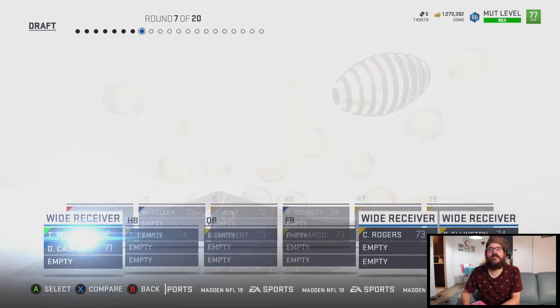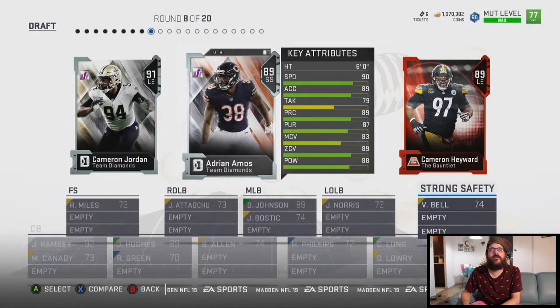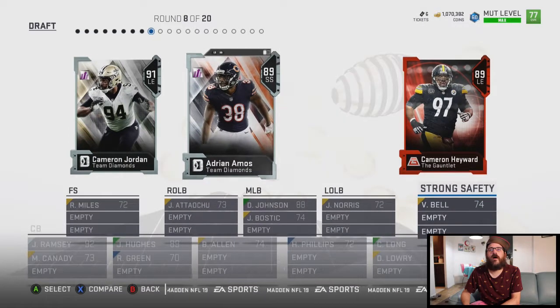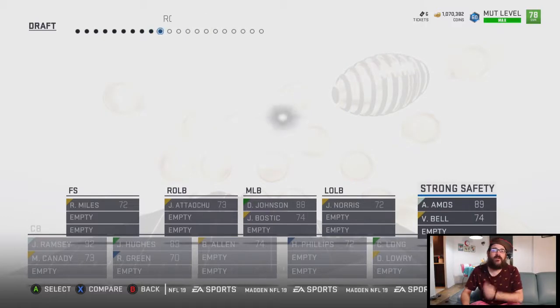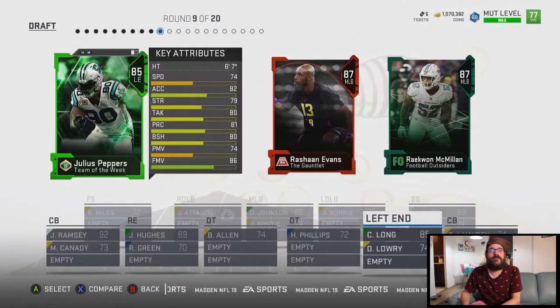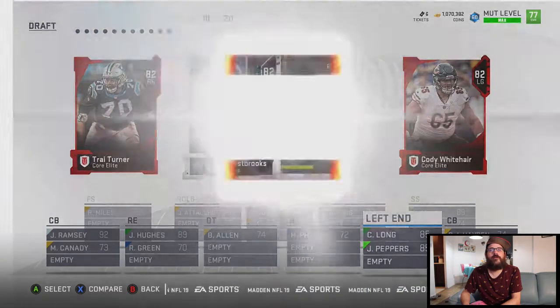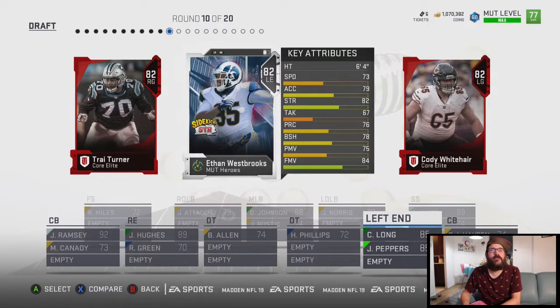88 speed is pretty solid. 90 speed — hello! Speed on the wide outs, nice. Cameron Jordan — that is inviting, both of those guys. But I would like to fill out my secondary as well, especially if I can get a good strong safety — that's important. More linebackers... Peppers at 6'7", I always like having him around. I might put him as a linebacker in a spy or something.